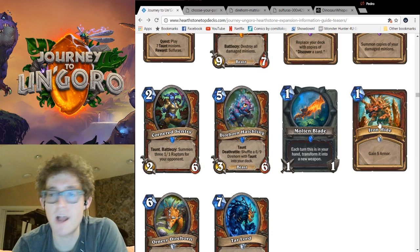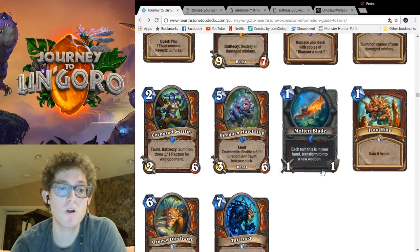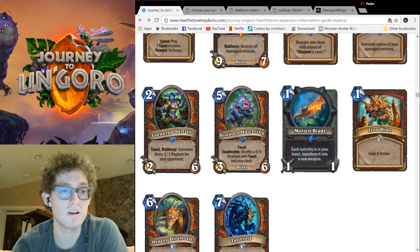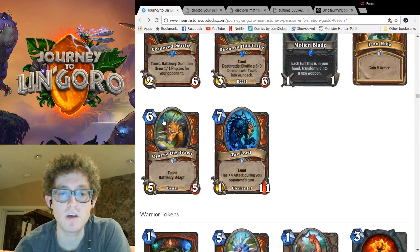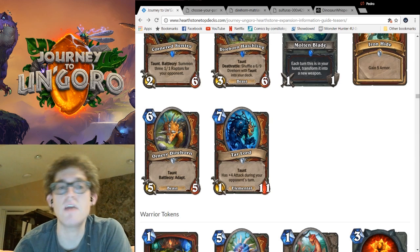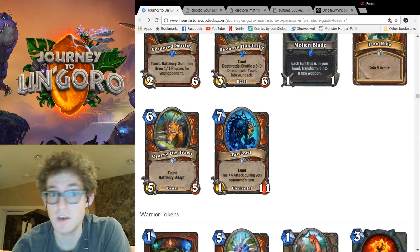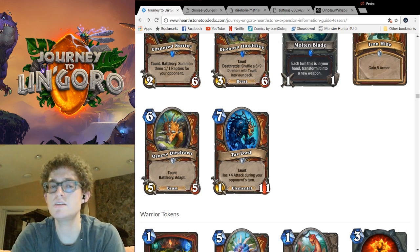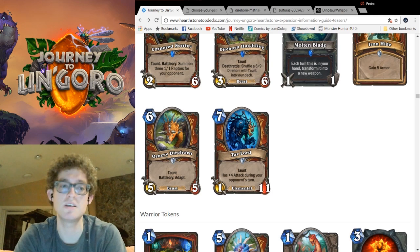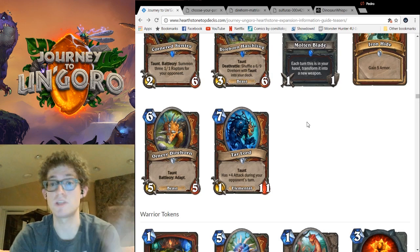Ironhide: gain 5 armor for 1 mana. Good with Shield Slam, doesn't do that much else, and there are other cards to deal with Pirate Warrior. Next, Ornery Direhorn — a pretty cool use of Adapt. 6 mana, 5-5 Beast, Taunt. Battlecry: Adapt. You could make it a 5-8 taunt for 6, a 5-5 Divine Shield, Spellproof versus Mage, or Poisonous versus a Deathwing. I don't know if it'll be good, but it is a taunt with a lot of options, and it is another option for completing the quest. They're just throwing taunts at this class.